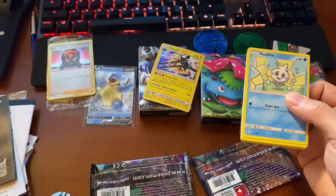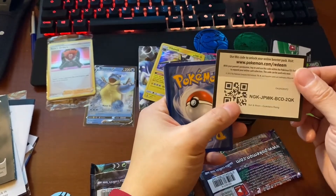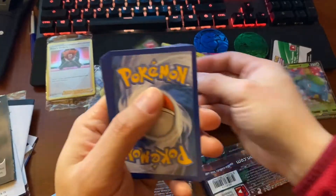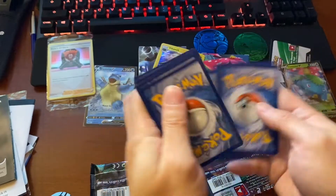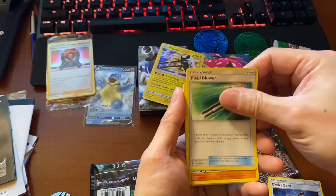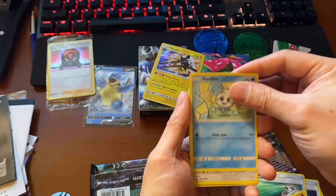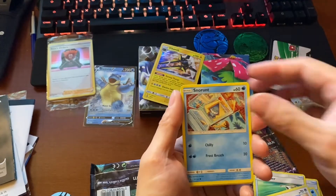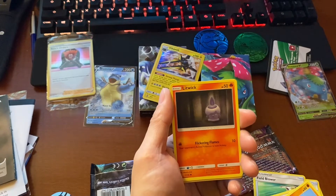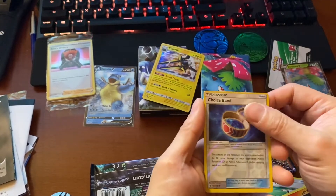You're going to get two packs. Green card. Nice. Guardians Rising. One, two, three, four. Energy. Choice Band. Field Blower. Pseudo Udo. Vigavolt. Castform. Snow Runt. Picham. The Choice Band again.